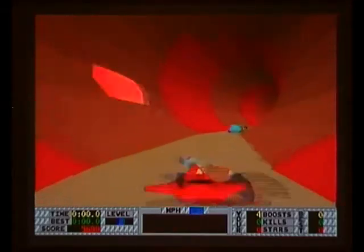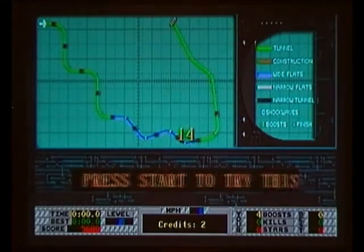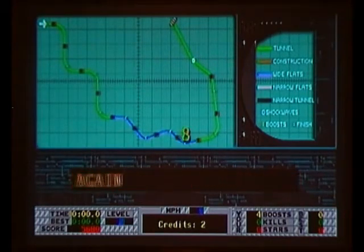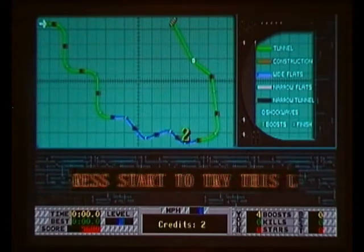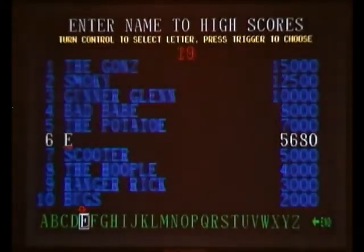This is Stun Runner, released by Atari in the arcades in 1989. It's famed for being a very early polygon game. I believe it uses the same game engine as Hard Driving. Stun Runner stands for Speed Tunnel Underground Network Runner. Think futuristic sports game, like Wipeout. You can travel at speeds of 900 miles an hour — because yeah, you could almost break the speed of sound on a vehicle that runs along the floor, because friction's not really a problem.